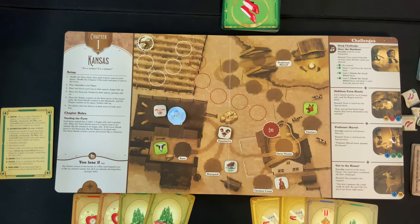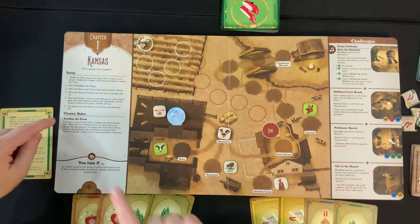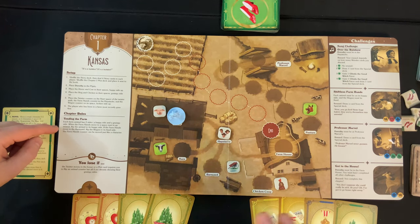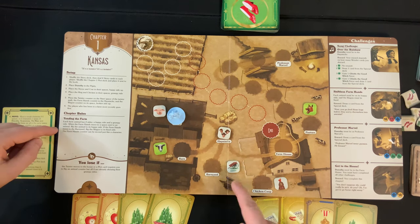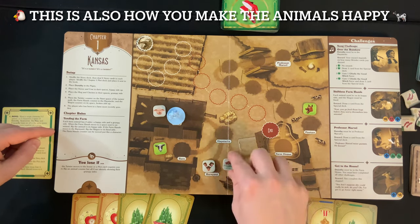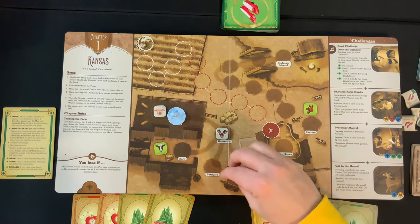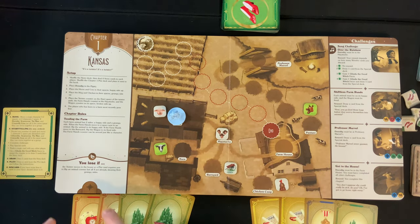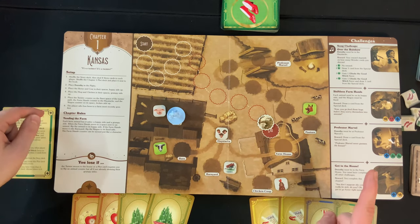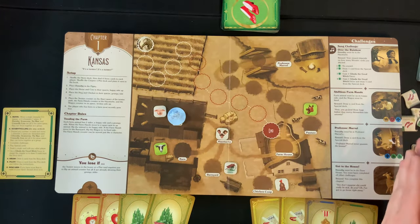Each chapter has its own unique rules — read those out loud when you first start. In this chapter, all animals and the wagon have a happy side (the green side) and a not-happy side (the white side), or in the case of the wagon, the broken side. You fix that by moving the farmhands around to different spots — they will fix things automatically just by being near them. On the bottom left of the book it tells you exactly how you will lose this chapter: if the twister moves all the way to the farmhouse, or if all animals are on their grumpy sides.